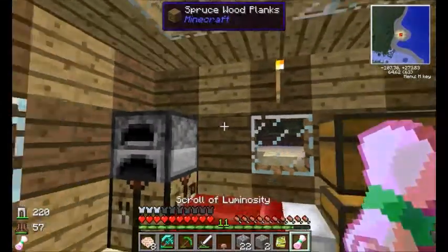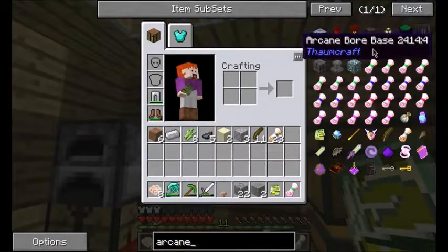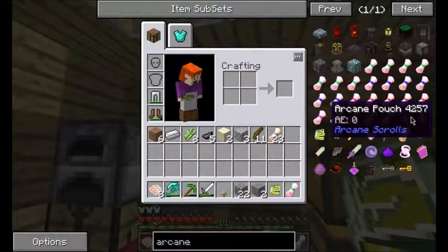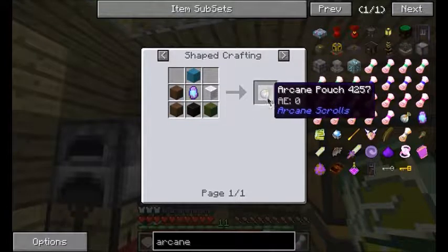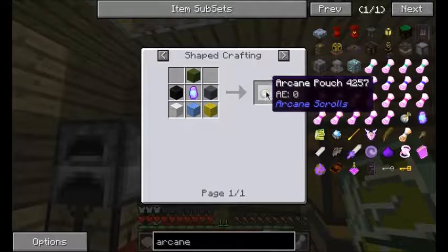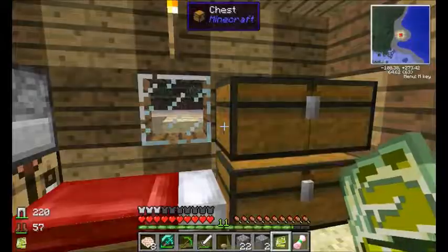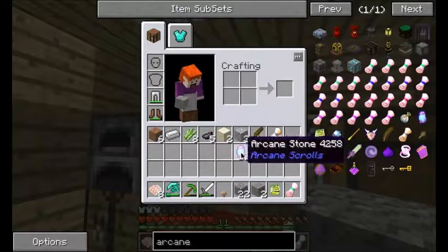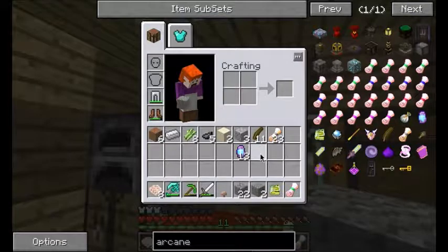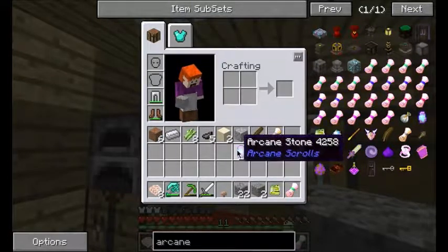In order to access the AE, you actually need to make an arcane pouch. To make an arcane pouch, it's simply an arcane stone surrounded by six pieces of wool, and that'll get you an arcane pouch. What you do with the arcane pouch is that's where you're going to store all of your AE — right now it shows AE zero. To put more AE in there, you just need to put in arcane stones. All you need to do is have the pouch in your hand and right-click with your arcane stones in your inventory, and they'll automatically go into the pouch. Every stone gives you 100 AE, so it's pretty easy to get a lot of AE built up, because the arcane ore is pretty easy to find.